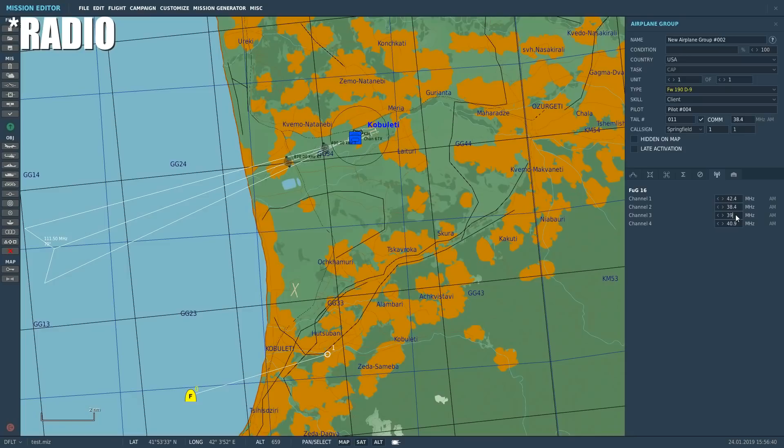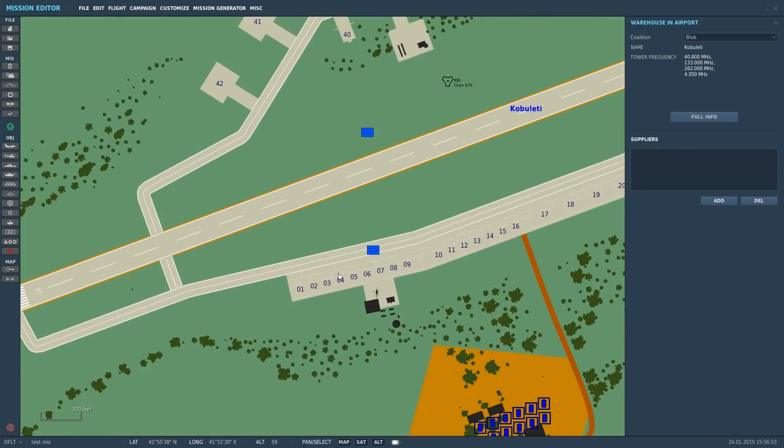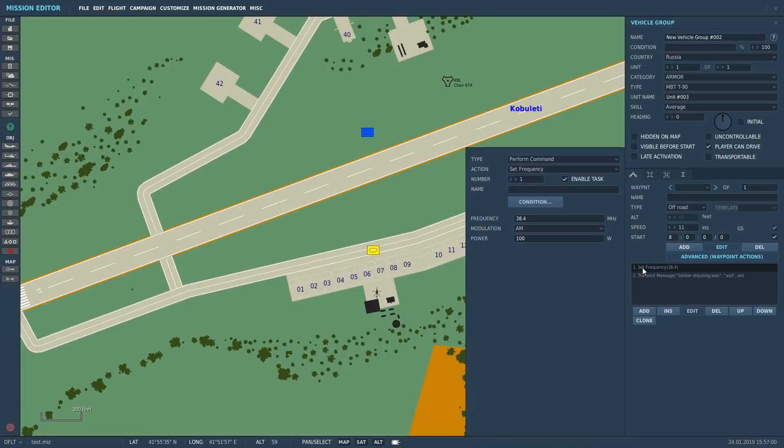As far as I'm aware, this may be the first radar homing navigation system in aviation, obviously pioneered during the Second World War. If I'm wrong, let me know, but this is certainly the first one I've seen. Channel 2 is going to be the one we use. We need to have a continuously transmitted radio signal, so we've got a T-90 tank set up down here.